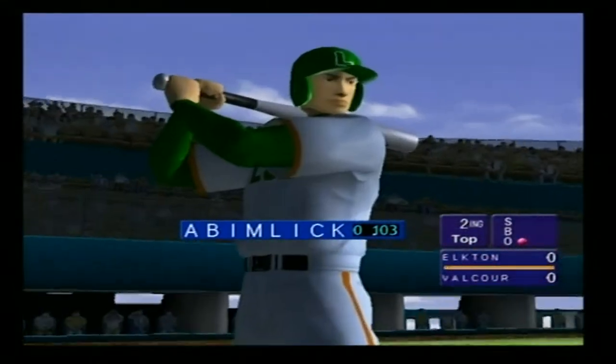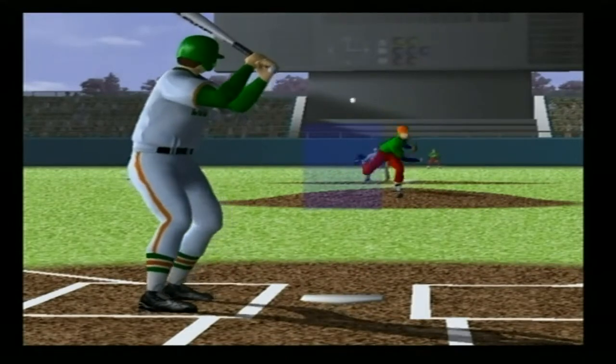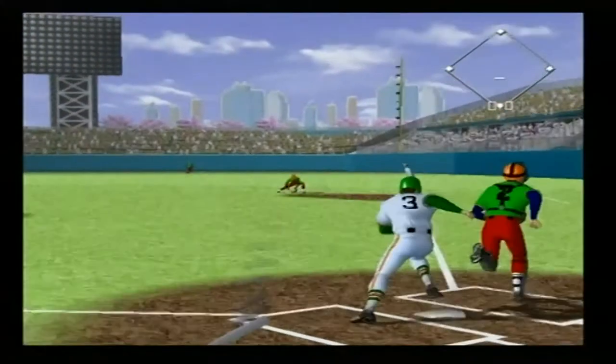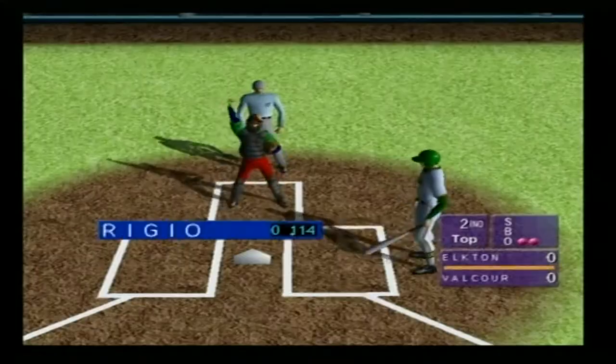The next batter is fifth. He plays first base. Right batter's box, eleventh. He swings his leg. A breaking pitch — he got it. A grounder to first.